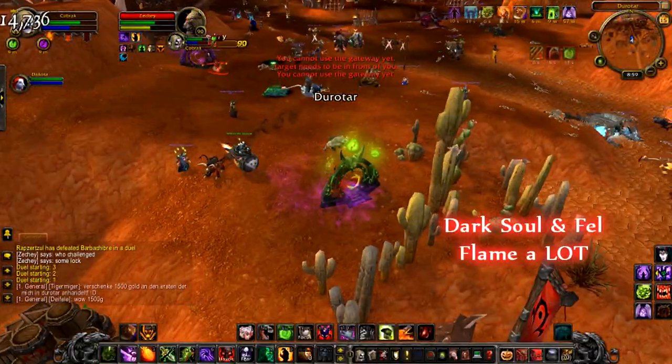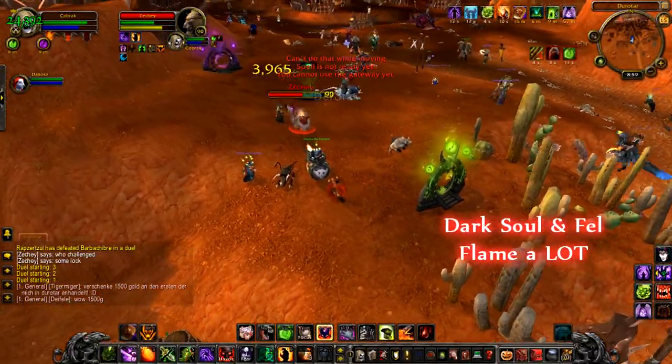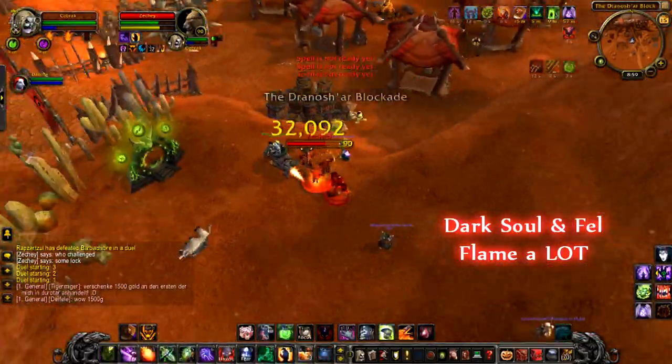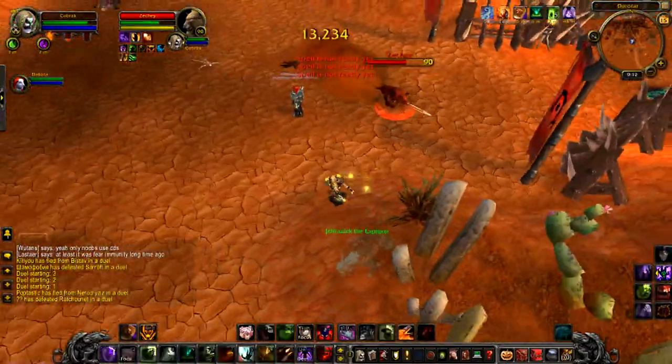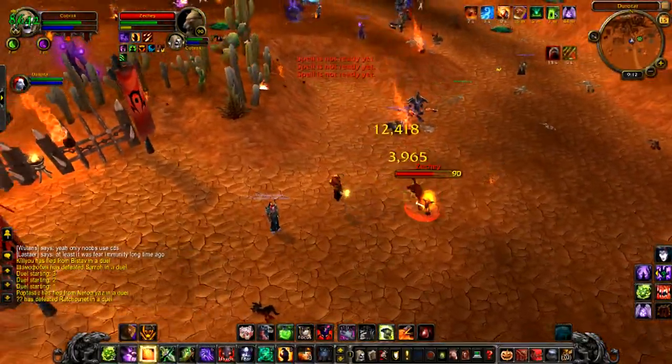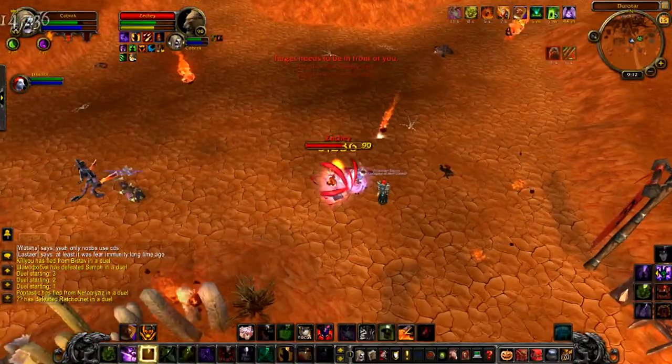The quickest way to get embers up is to Fel Flame — a lot. Don't spam it mindlessly, but if you're in desperate need of an ember, pop Dark Soul to increase your crit chance, because when you crit, embers generate twice as fast. So you'll find yourself full of embers in no time.